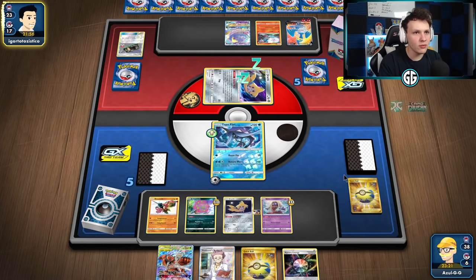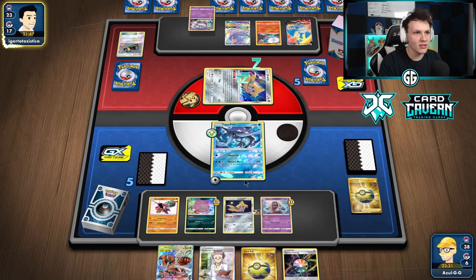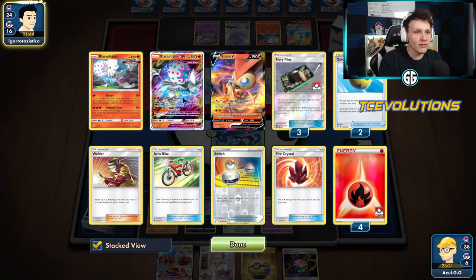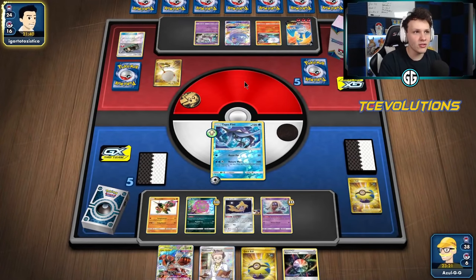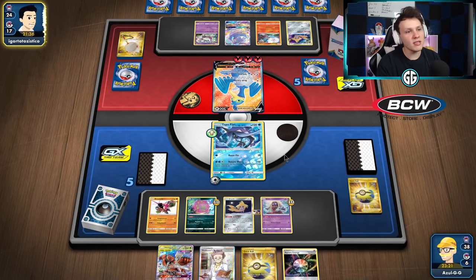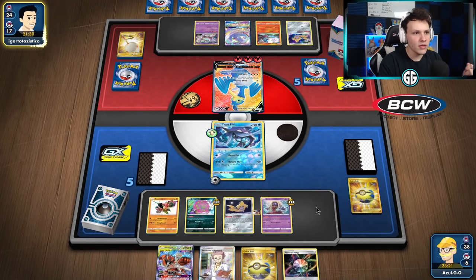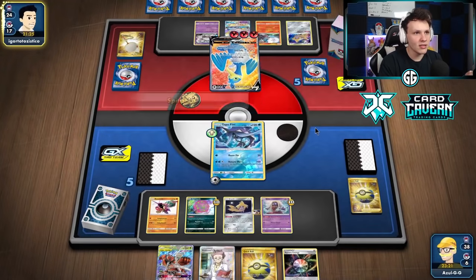I'm actually regretting benching Buzzwool a bit since Cramorant keeps attacking — Buzzwool won't do a whole ton there. There's Mewtwo setting up — they're playing the Scoop Up Net build since we see one on Jirachi. We know they're going to attack with Cramorant once again. Mew being prized really stings. We could also set up for a Beast Game play on Jirachi to close things out. Here comes Spit Shot once again focusing my Spirit Tomb — goodbye Spirit Tomb.